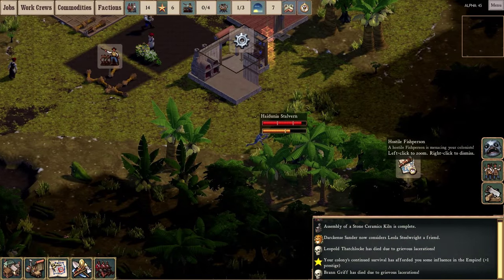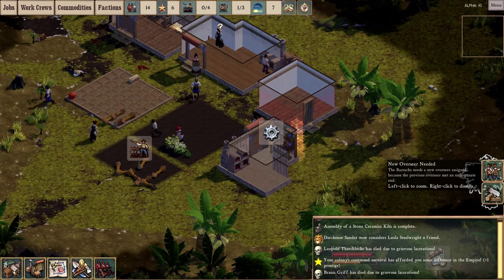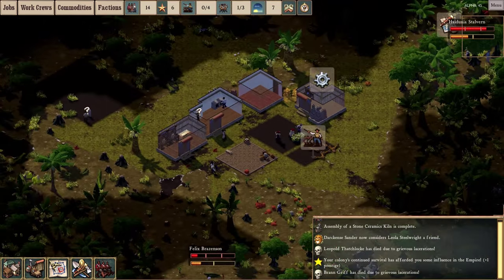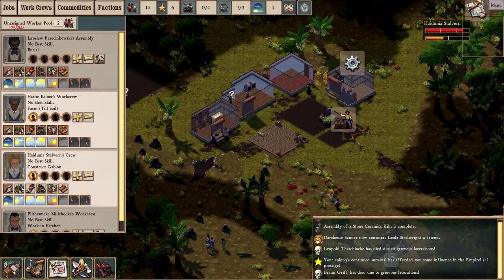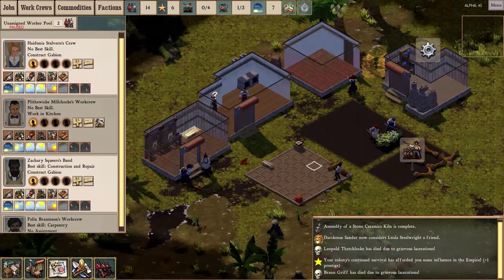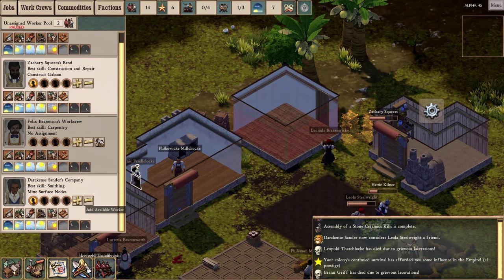Oh no — I'm sorry Brian Griff, you did your best. Look at that — they're hostile fish men. The barracks is now without an overseer, and the militia is without an overseer. Time for some emergency reorganization. I've got two people who were formerly militia under the overseer who are now dead. I'm going to assign them to a new overseer and assign that overseer to the barracks so we can try to fight back.